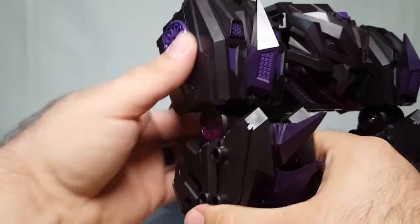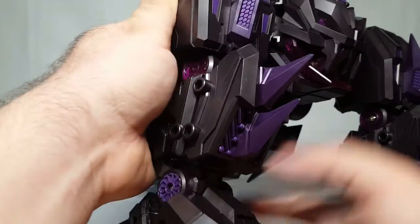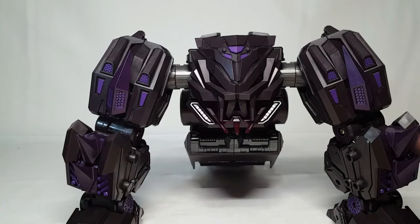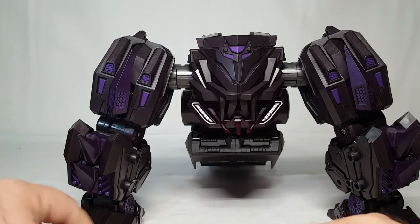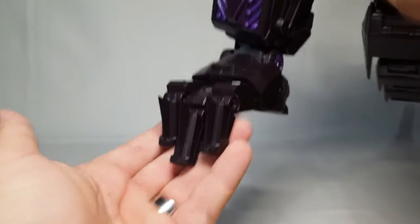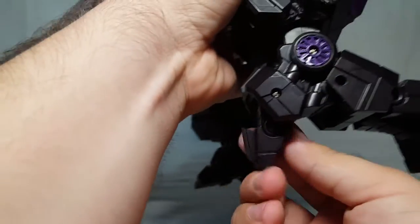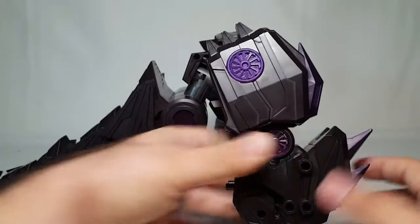Much like the arms, you get rotation at the hip but nothing below the knee joint. With the foot you can get an ankle tilt, so you can actually get a really wide stance to plant those feet. The knees have really good articulation. The toes can articulate and you actually get a toe knuckle joint in the middle — he can grip onto things, which is insane. The heel does not articulate but you do get a movable heel spur.